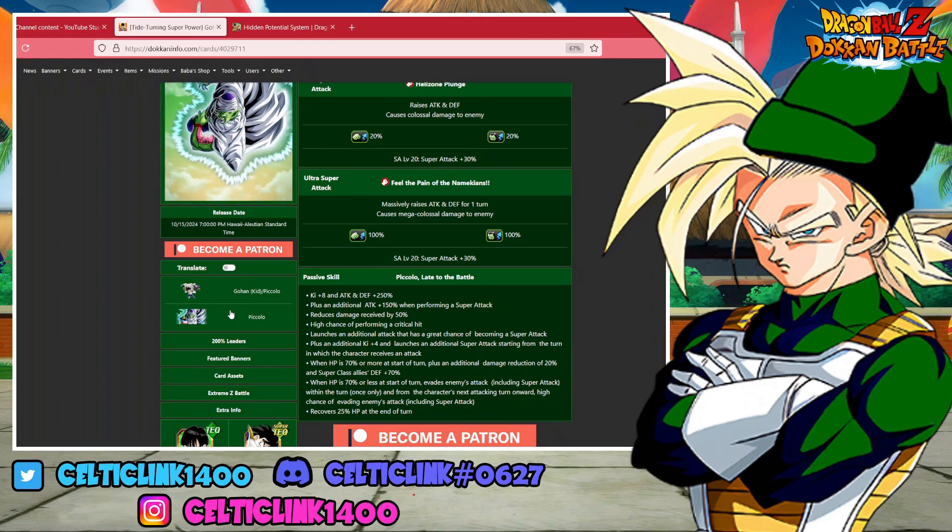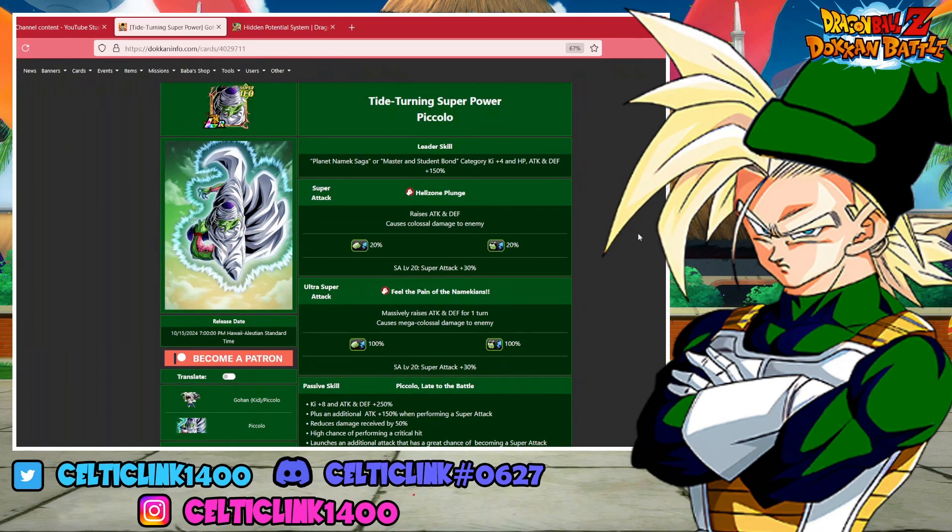He also gets damage reduction when HP is 70% or more at the start of the turn, plus an additional 20% damage reduction and 70% defense for all allies. When HP is 70% or less at the start of the turn, he evades the enemy's attack, and from the next attacking turn onward he has a high chance of evading enemies' attacks. Finally, he recovers 25% HP at the end of each turn, which is a lot — so he's kind of doing it all.